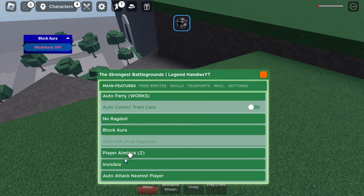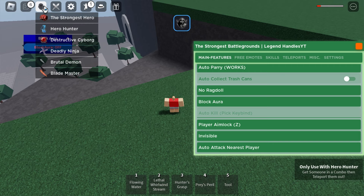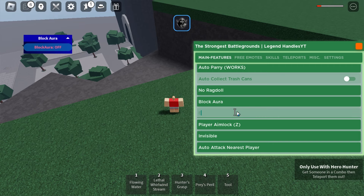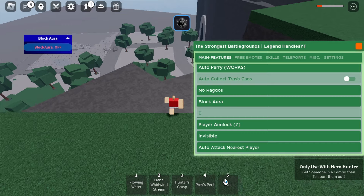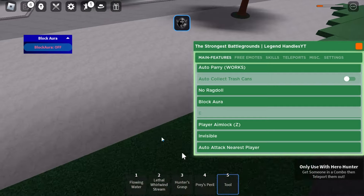There is black aura which is really good. There's player aimlock. There's invisible — I use this all the time, it's really good. The auto kill is also good; you do have to use Hero Hunter for this so you can use like E and stuff. You can sneak up on players from behind with invisible.